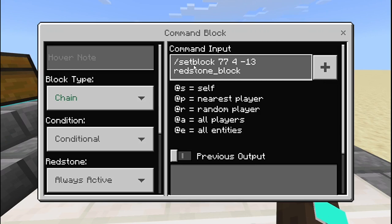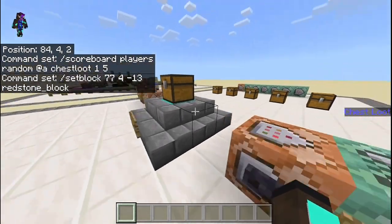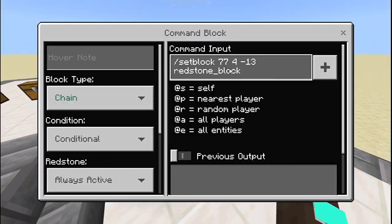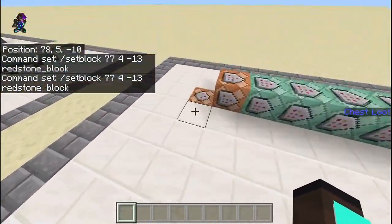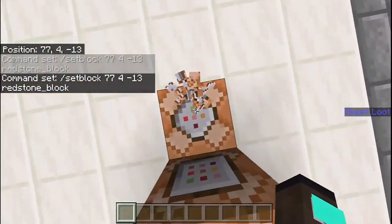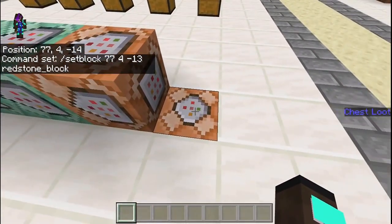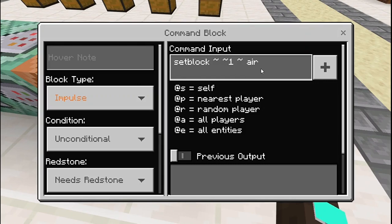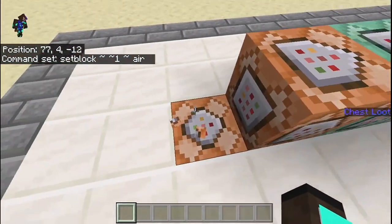Then it sets a redstone block at a specific location. These coordinates would be different for you, but in my world the coords are 77, 4, negative 13. This one just sets the redstone block above it to air — that's the Y coordinate, so it means one block above — which is where the redstone block will be.